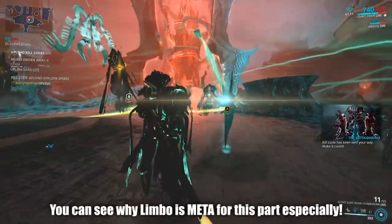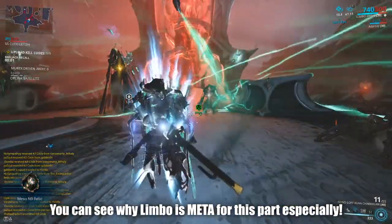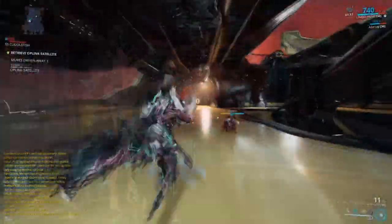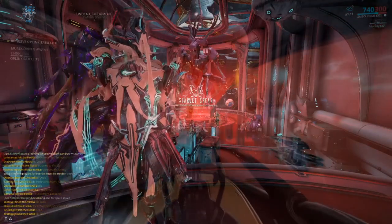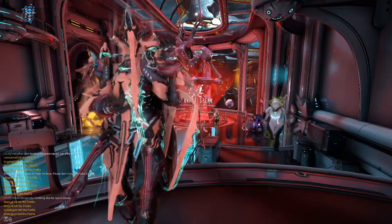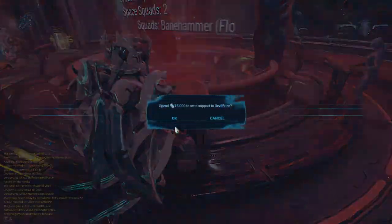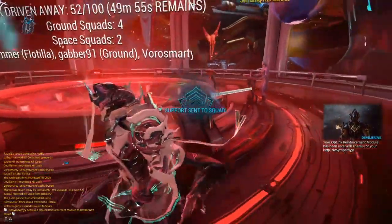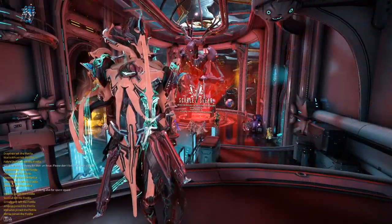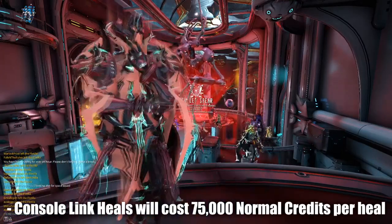As for Warframes, Limbo is pretty much meta here again — protect your links and keep everybody safe. I echo what I said earlier: Frost, Gaara, or anybody who can protect the team and the links are safe choices. In case you are wondering if you can heal the links — no, you cannot. There might be a way for Vauban's Vortex to heal the links, but you can also get your links healed from people inside the relay. There are two consoles that people can click on to see if your links are damaged, and do not be afraid to help other people's links and heal them from those consoles.